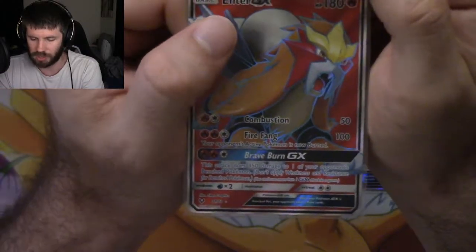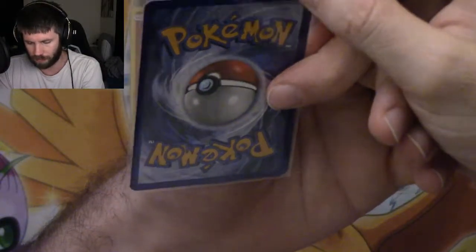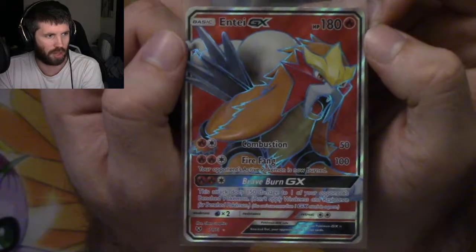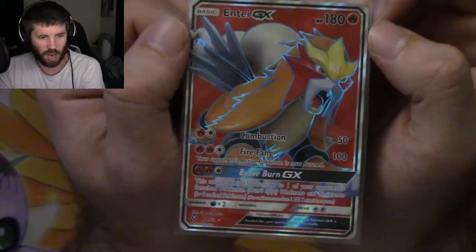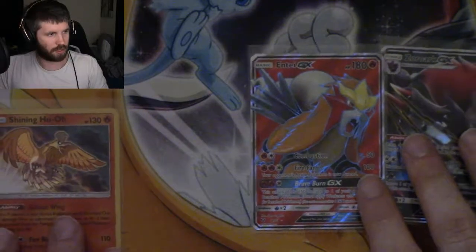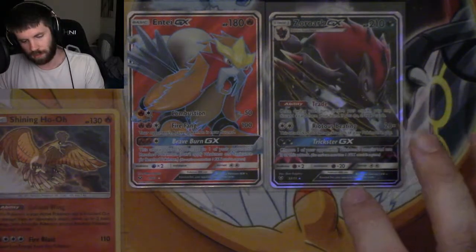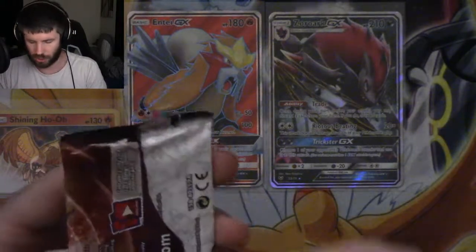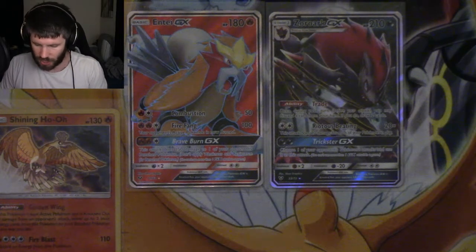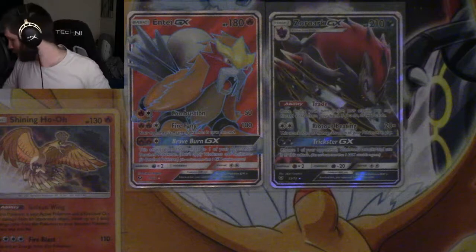Now it is off-center - not left to right but top to bottom - the bottom is a little thinner than the top, and there's a little bit of corner damage right up at the top. But that does not take away from the gorgeous look at that blue outline with the reds and oranges and yellows. God, that is beautiful. I hope that getting that Entei GX full art doesn't mean that's all we're gonna get.